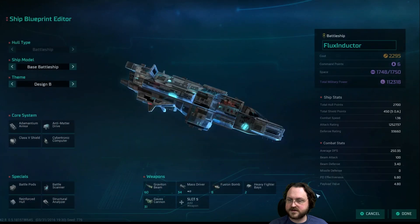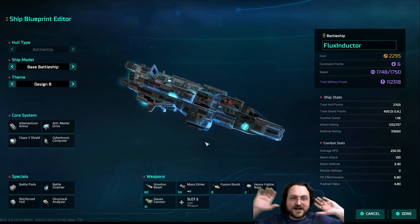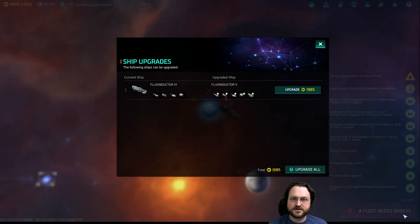There we go. By doing nothing else, by unlocking a technology, we have 31 extra gauss cannons on the ship. That seems pretty good. Obviously increases its production time. We can upgrade one right away - yes, please.